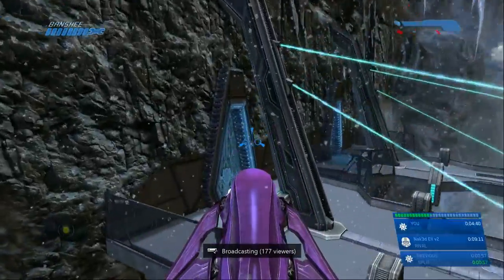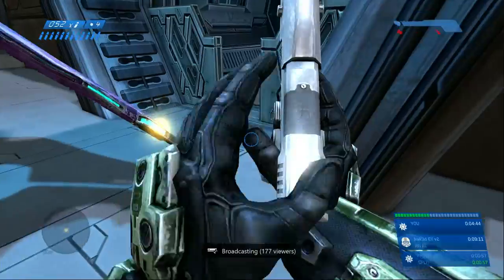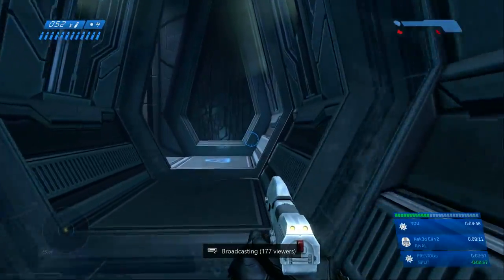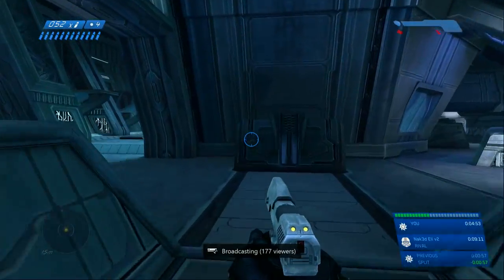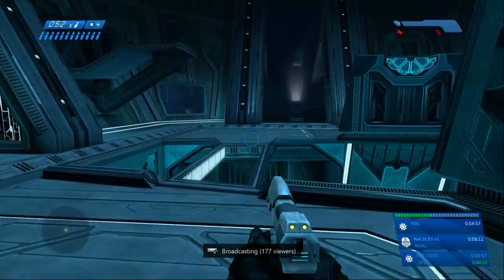From that drop, you literally have to follow the exact path that I take in this video. You have to drop off at that exact point, and you'll notice in Classic Mode that the wall will turn from this darkish color — literally black — to a more white, grayish color.